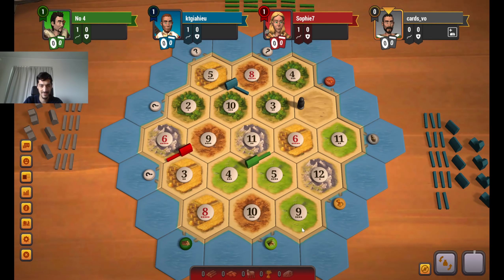I want to take the 6-9-3 100% of the time — no discussion about that. I don't think you take the 6-5-12 with the 8-4-10; the 3-4-8 is way better with the 6-5-12. If both those spots get taken, I'd place on the 3-4-8 and build to the 6-weed, plus we can go to the brick port since we already have the 9-brick.